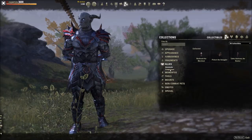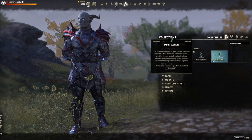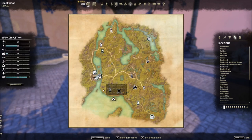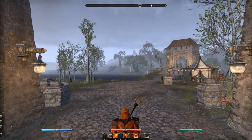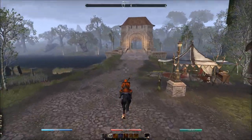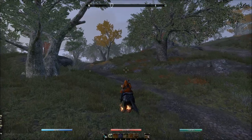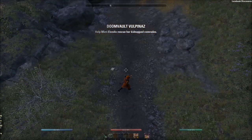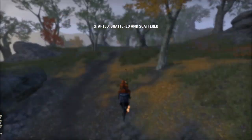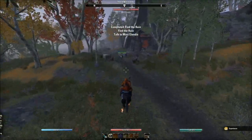At launch of the companion system there are two companions: Mirri and Bastian. Mirri is my personal favorite. You'll need to port into the Blackwood zone in the southeastern part of your world map, just below Shadowfen. Find the main town Leyawiin, then exit and head north to Doomvault where Mirri can be found, or south to Deepscorn Hollow where Bastian can be found. You'll need to complete an introductory quest — I completed each in about 20 minutes.